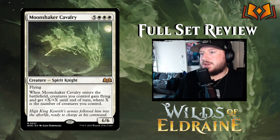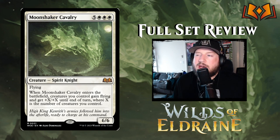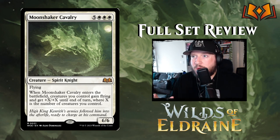The next one is Moonshaker Cavalry — this is a pretty big card. Five white white white for a 6/6 Spirit Knight with flying. That's eight mana for a 6/6 flyer — not great on its own. But when Moonshaker Cavalry enters the battlefield, creatures you control gain flying and get plus X/plus X until end of turn, where X is the number of creatures you control. I know go-wide decks don't want to still be playing by turn 8, but if you have this card and you play it on turn 8, or find a way to make it cheaper, this is game-ending right there. People can't react to that well. I think this card is going to be one of the biggest cards in this set.